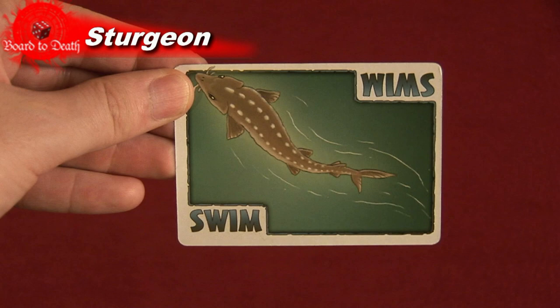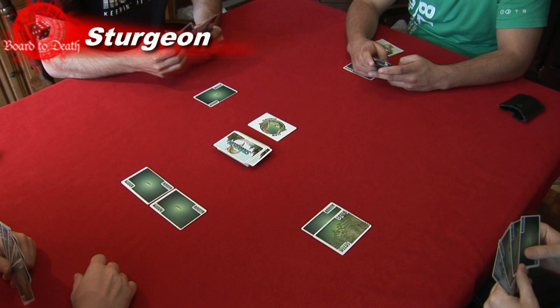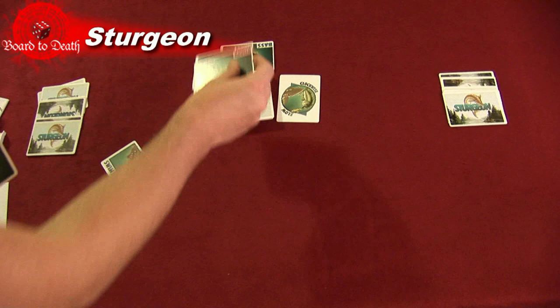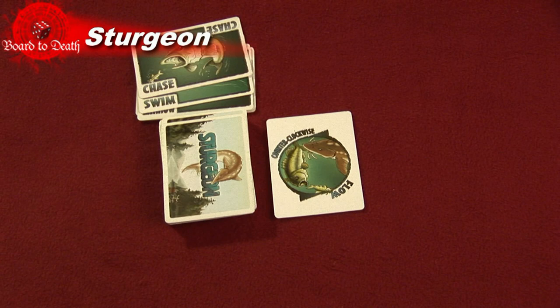Now let me explain the other type of cards. You have the swim card, which allows you to eat fish from other players' side of the lake. So for example, if you want to eat a fish from the player to your left, you have to make sure the Flow card is going clockwise. If you have a minnow and the player to your left also has a minnow, you can use a swim card to eat his fish and yours to put down your bass. The Chase card allows you to switch the flow of the water. This can be useful if you want to eat fish from the player to your right.